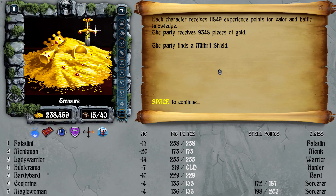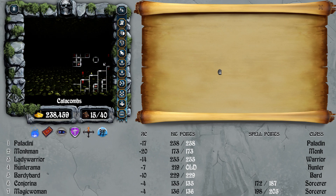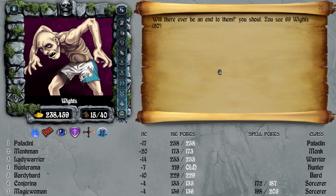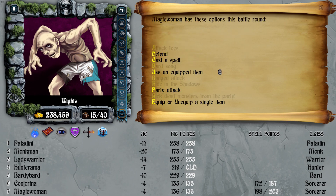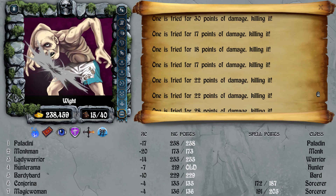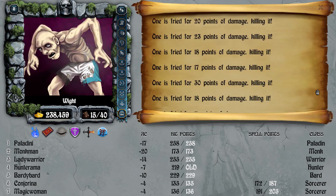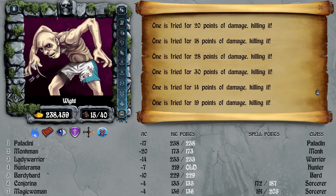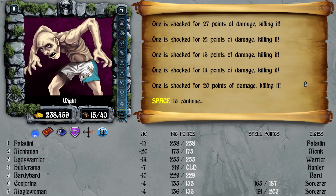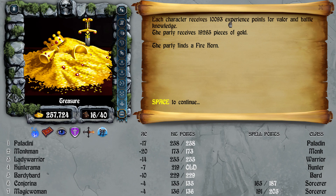There's another fight right around the corner you can do as well. That one was just as easy — 10,093 experience, 20,000 gold, and I got a fire horn this time. It's random loot from the third level air every time; the chance I think is 1 in 8, and you can get 2 pieces of loot.